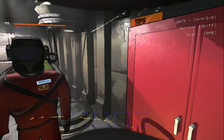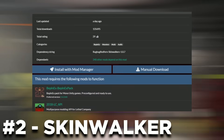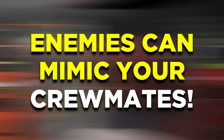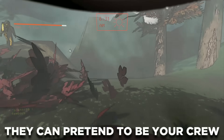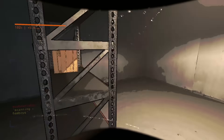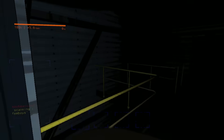Now, if you think that mod is crazy, wait till you hear about this one. This is the Skinwalker mod, and what it does is allow monsters to pretend to be your crewmates. Whenever you talk in-game, this mod actually remembers how your voice sounds, which allows monsters to mimic and say things in your voice to catch your teammates off guard. This can cause incredibly confusing moments where you thought you heard your crewmates, but it's actually a monster lurking in the dark, waiting to strike.